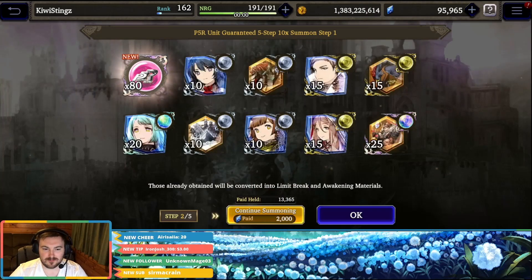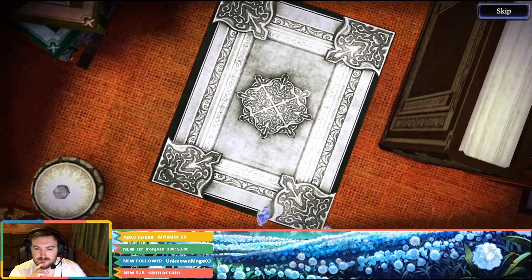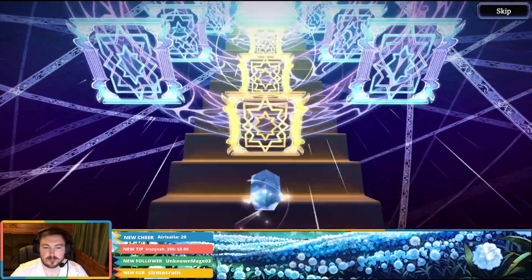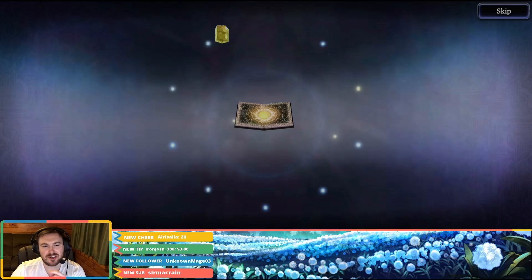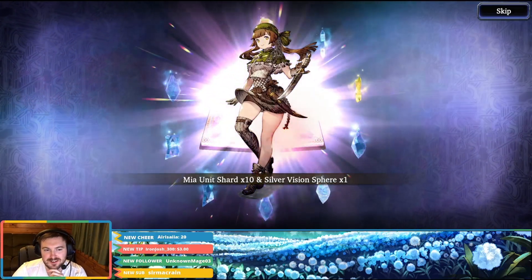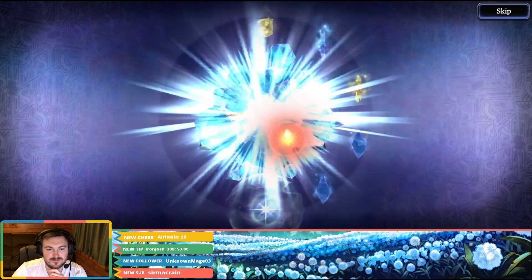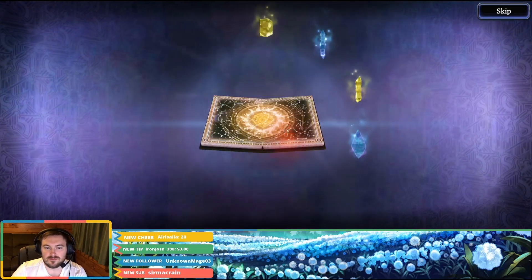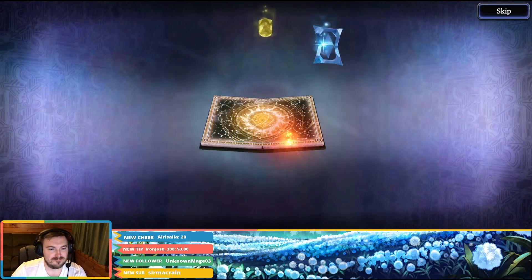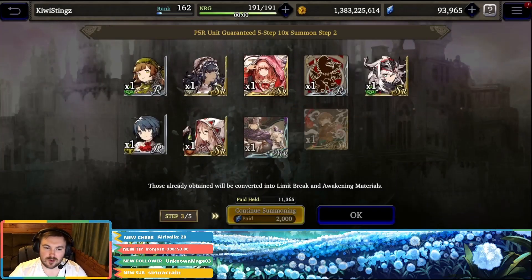Alright, step two, let's go. Silver book — that's the shards. I know there's a high chance you don't get rainbows on this, but we've seen the odd rainbow in people's pools randomly. I don't think we'll see any change but we'll click through them anyway. Maybe a change on the VC? No. Alright, 80 more minespheres — really cool looking minespheres too.